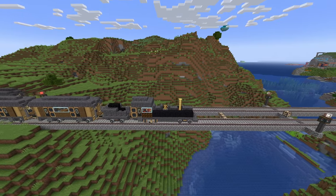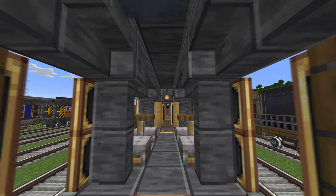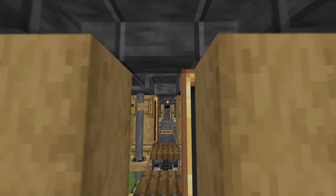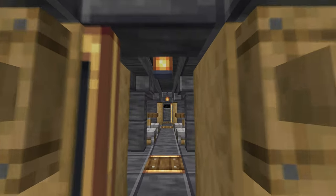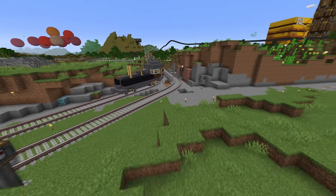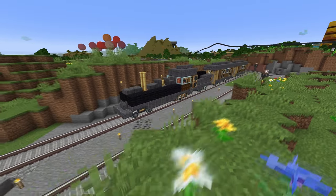The first train we'll look at is called the Grand Tour. This is a train that's been featured in one of my previous videos. On the inside I have some basic seats along with pistons with trap doors on top of them to serve as tables. This train only uses vanilla and Create Mod blocks, and all the information on how to get the schematics for all the different trains will be in the description below.